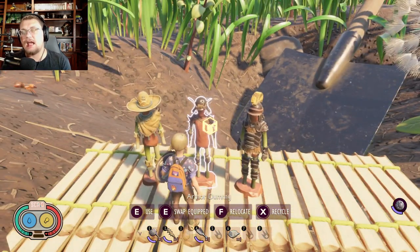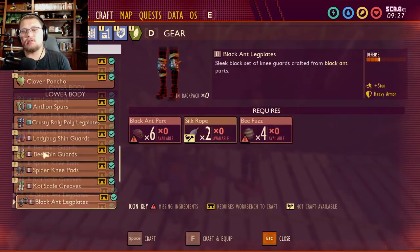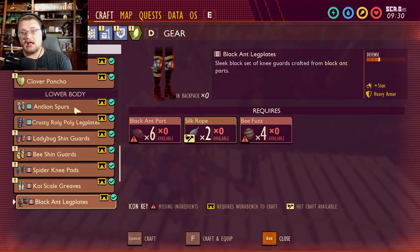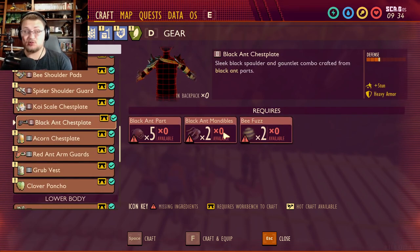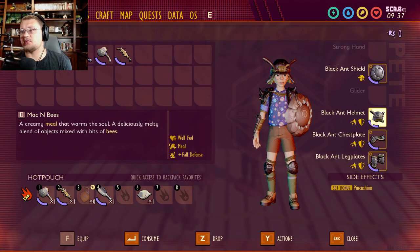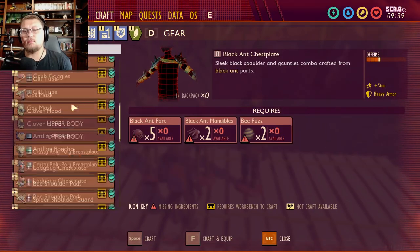Moving on to the next one — this one is the black ant gear. Going over it in the crafting menu, black ant gear requires black ant parts, silk rope, and beef-us in order to make. The antlion stuff requires antlion parts to make as well — just like this takes black ant parts.